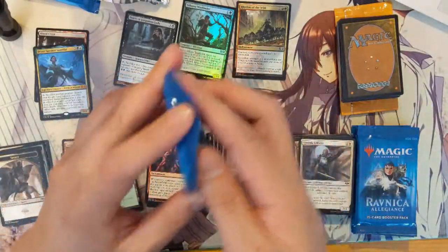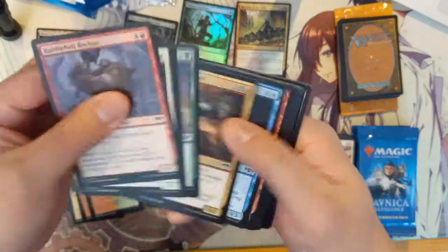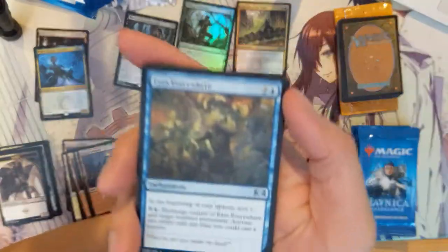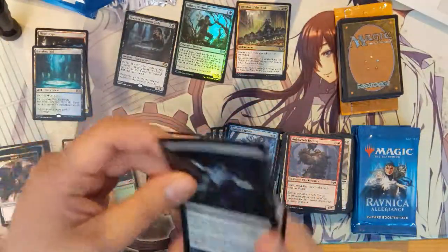I think I wouldn't mind another Hydroid Krasis — let's go for that. Pack seven: we got Eyes Everywhere, Gates Ablaze, Essence Capture, and then Breeding Pool. Second Shock Land — very strong opening! We got a second Shock Land and one of the best mythics.